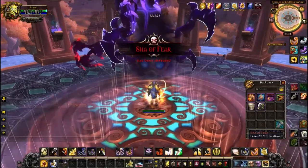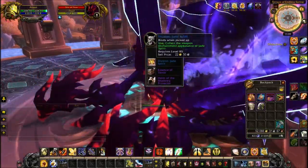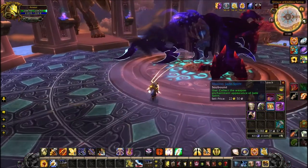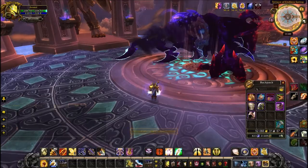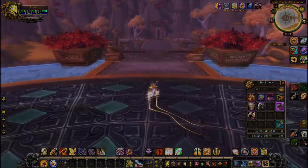You want to head to the Terrace of Endless Spring and kill the Sha of Fear, the very last boss. Again, this one took me several goes but dropped eventually, so I'm happy with that. It's not exactly a hard raid, and you can do this on any settings.